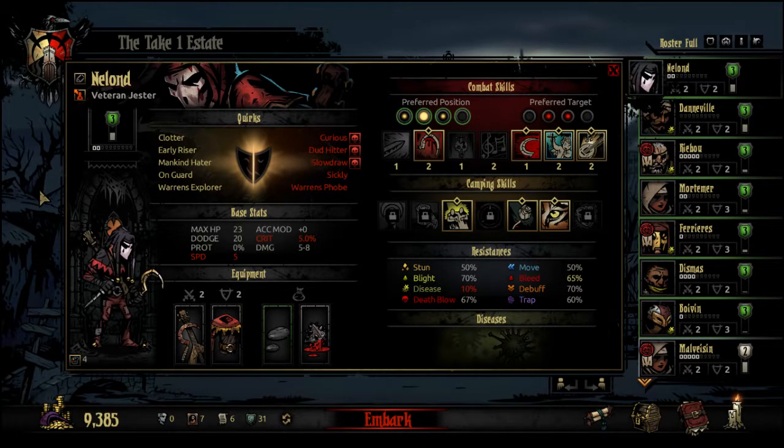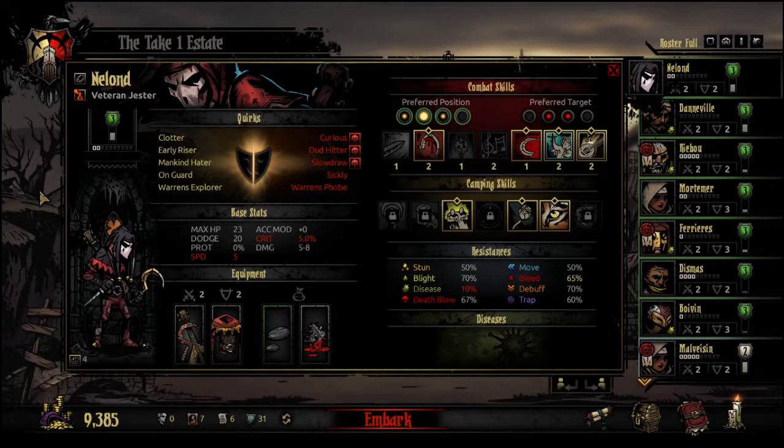When stress hits 200, instead of getting an affliction or virtue, they have a heart attack, which takes their hit points down to zero immediately. Their stress is reduced a little bit, but not a whole lot, so they can have several heart attacks just kind of chained into one another.